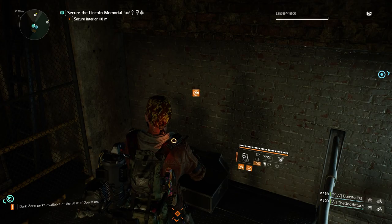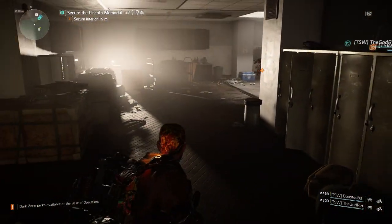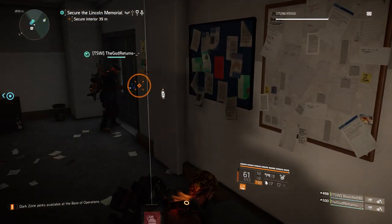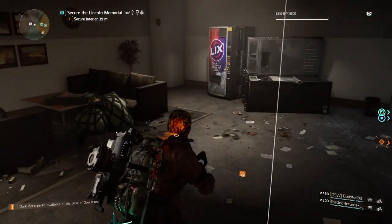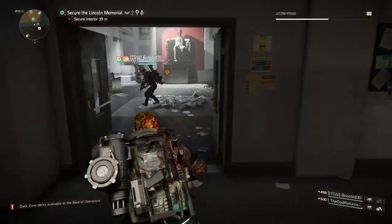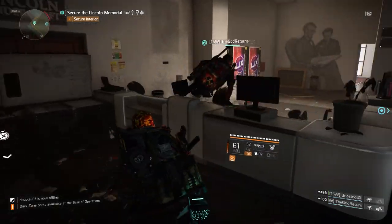There's a box here, right here. Special ammo on the left side. Behind the desk — find me behind the desk.